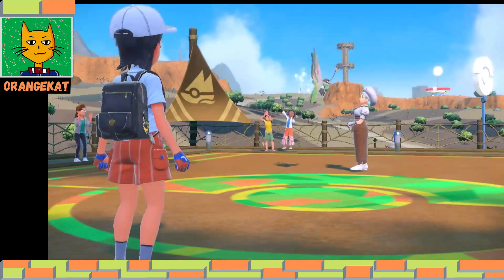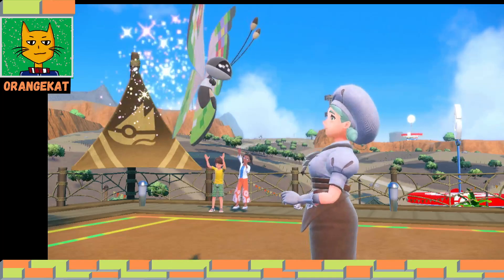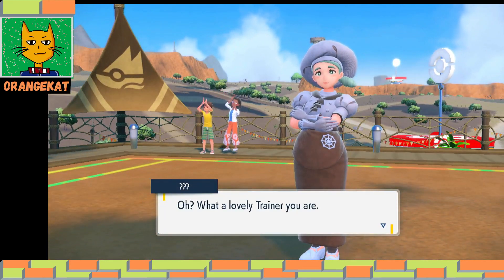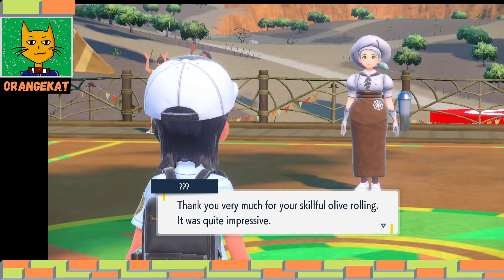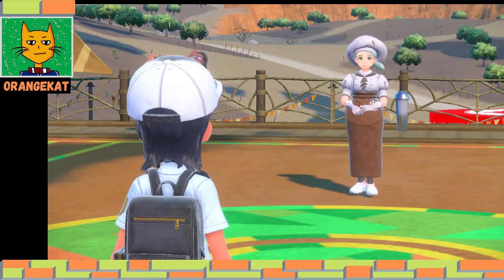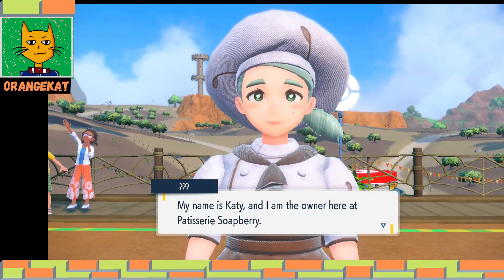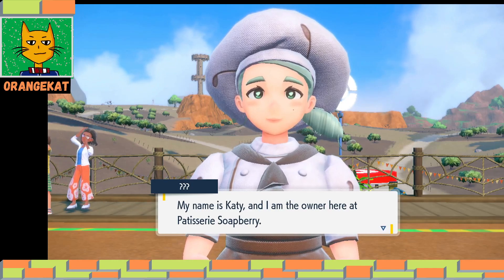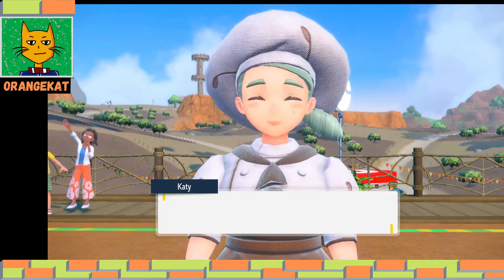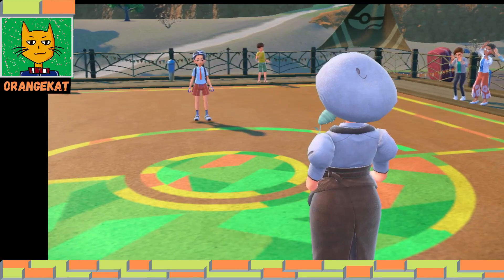You can already walk up to this platform - it's outside. There's a Vivillon. If you're in Europe and you evolve one, the gym leader introduces herself. Her name is Katy and she is the owner of Pasio Soapberry. She's also the gym leader of Cortondo gym.